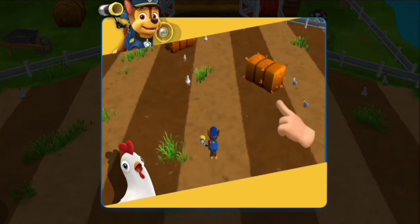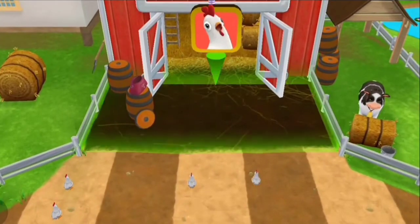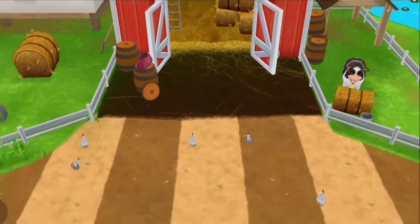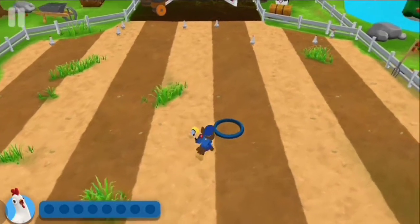Chase in — cluck, cluck, run amok! Tap on the screen to move Chase around the field. When Chase gets close, this is the chicken coop. Find all the chickens and bring them back to the coop. Don't worry if they split up — you can go back and get them later.